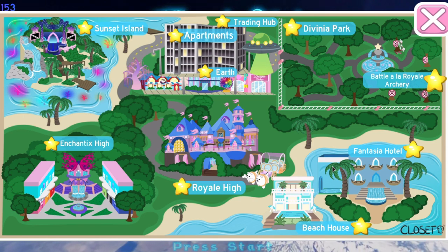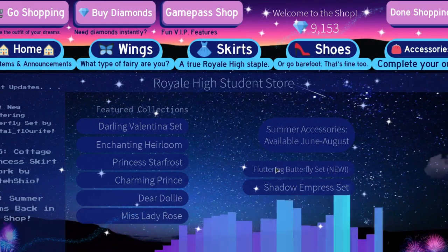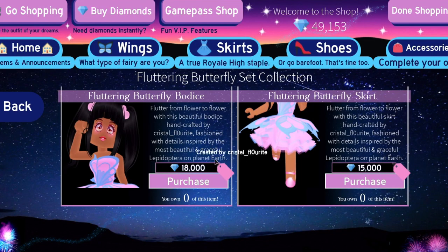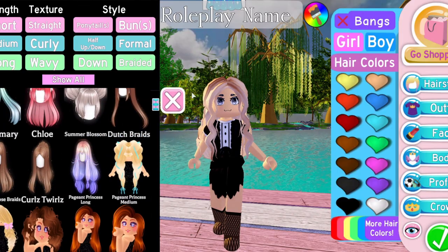Let's go check out the brand new set — I'm super excited, it looks absolutely beautiful. We are in the shop and the new set is the Fluttering Butterfly set, made by Crystal Fluorite. We have the Fluttering Butterfly Bodice and the Fluttering Butterfly Skirt. I had to buy some diamonds because I was broke — the bodice is 18,000 and the skirt is 15,000, so that's 33,000 total.